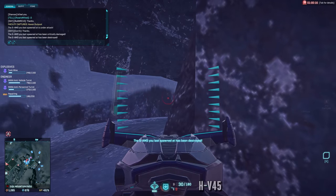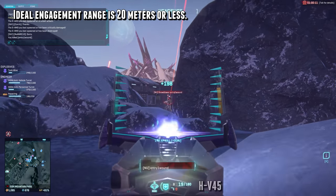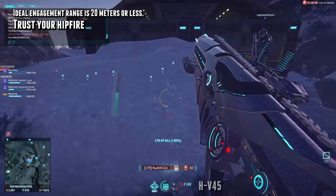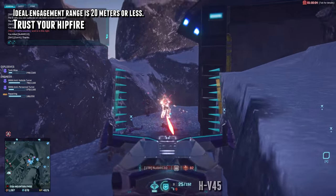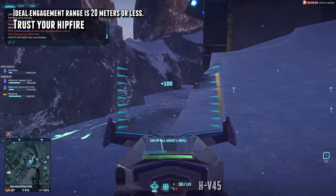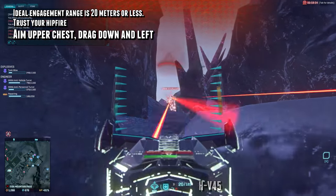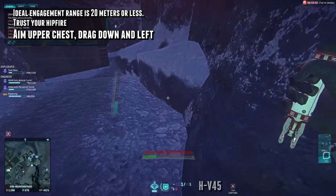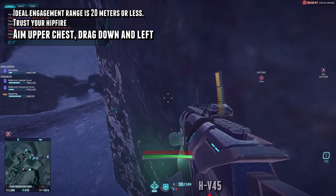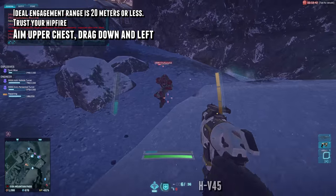As far as strategies go, I'm going to keep this nice and simple. Fight at 20 meters or less if you can help it — the Terminus has a little bit more distance, but if you want to maximize your kill potential, you still want to keep things tight. Trust your hipfire with the HV45, at least if it has an advanced laser. Against heavies this can be more challenging, but when dealing with the lesser classes you can usually overpower them by just holding down the trigger. Lastly, you want to aim at the upper chest and drag down into the left — both weapons have pretty high first shot recoil, so by the second or third round you want to have at least landed a headshot, then drag down to the left and finish off the target.